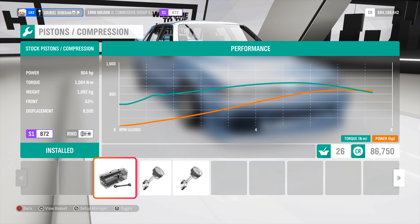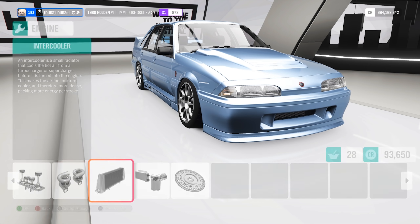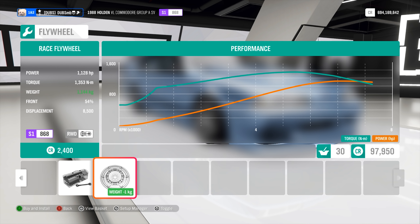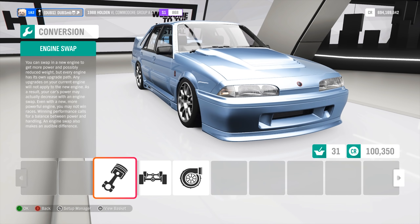It's already at over a thousand newton metres of torque and this only weighs a thousand kilos as well. With turbo upgrades it's at 1,059 horsepower — so this is not going to be making as much power as I thought. Final figure: 1,128 horsepower and 1,300 newton metres of torque. So yeah, it's not going to be that great.